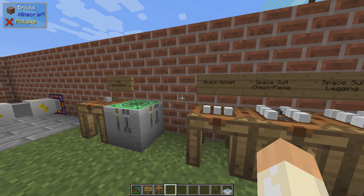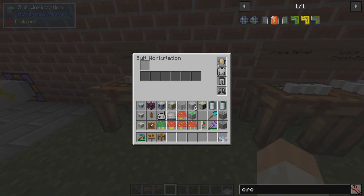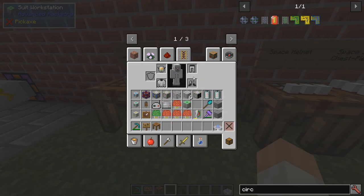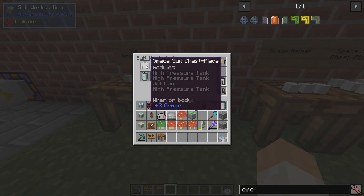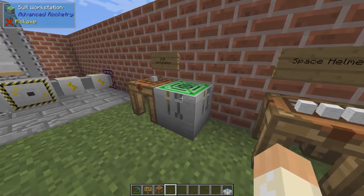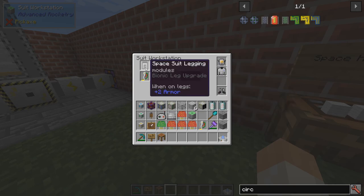You need to put some additional items in it to make it really functional, especially when you go up to the moon, but some parts are even useful on Earth or on all planets you go to. In the workstation you take your helmet, put it in, and here you apply all the upgrades. The chest piece is perhaps the most important one — I recommend building the jetpack, it's very very useful at all times.